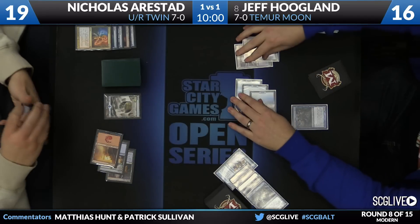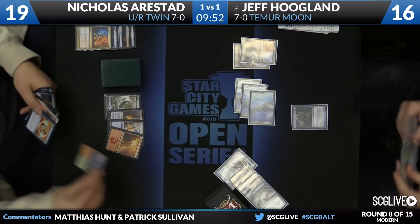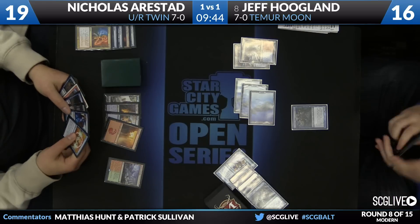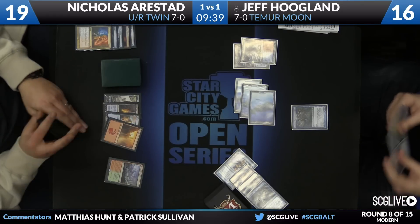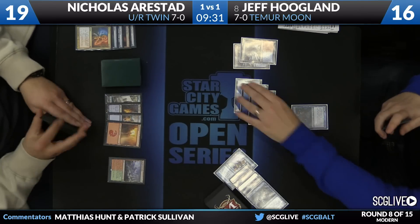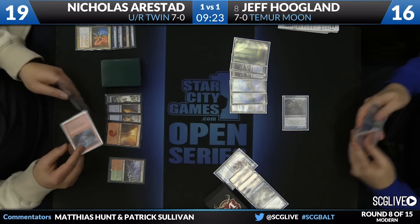Draw was Remand for Nicholas. That was a main-phase Vendilion Clique, so now we pass back to Nicholas for his next turn. He draws a copy of Negate — Nicholas continuing to just be full up on instants. He's really well equipped to play Jeff's game as well. It's hard to tell which deck is which right now. What we know is that Nicholas has a combo to win with and Jeff has some Tarmogoyfs. Given the disparity in hand quality right now, I think Nicholas has got a pretty big edge.